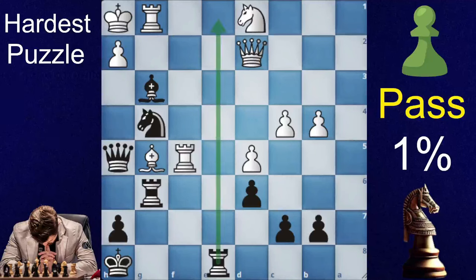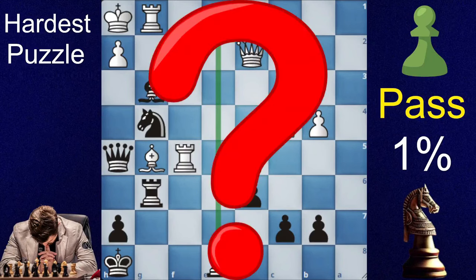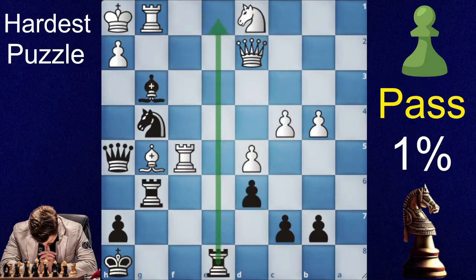There is not even a rook sack on the e-file, so what is even the first move? Let's try to think about it. Bxh2 or Nxh2 was not working because of the Bxf6 check.